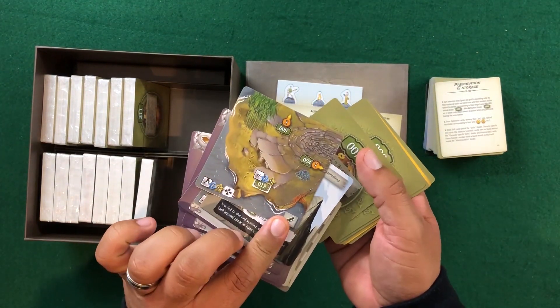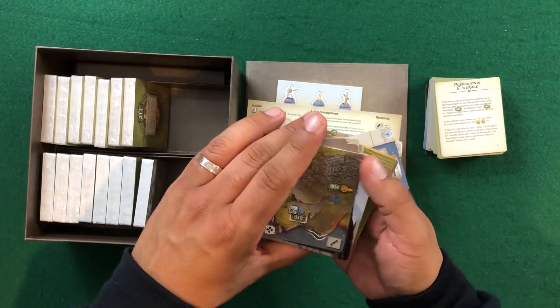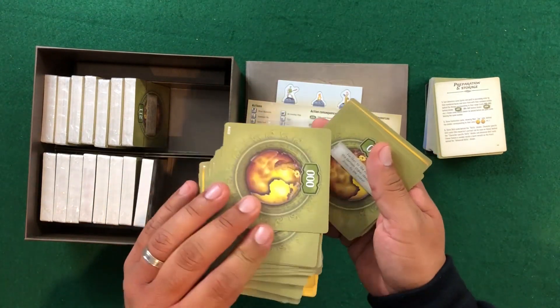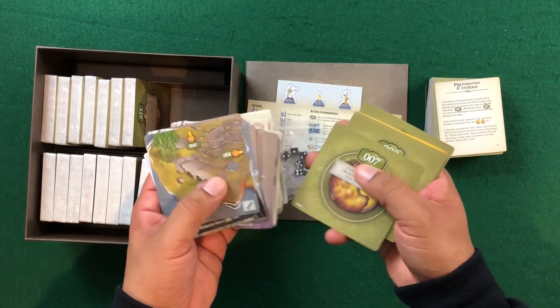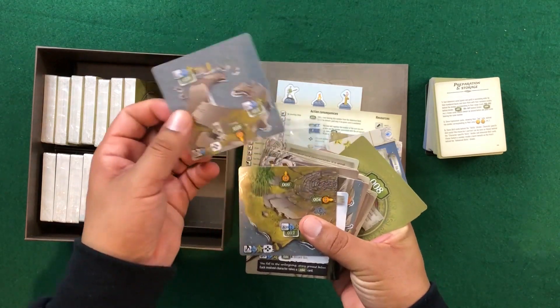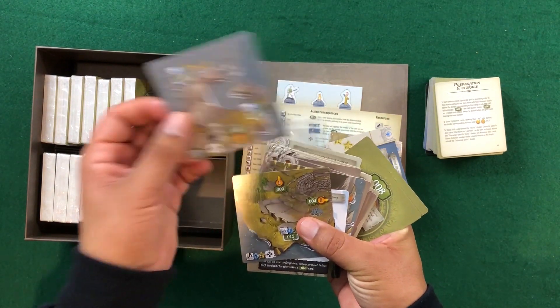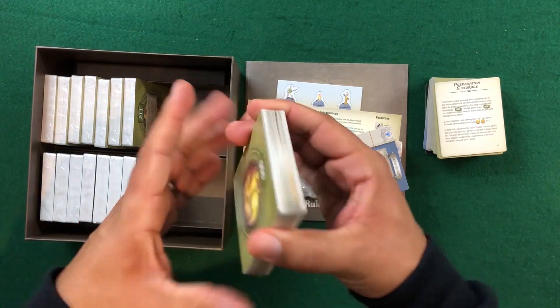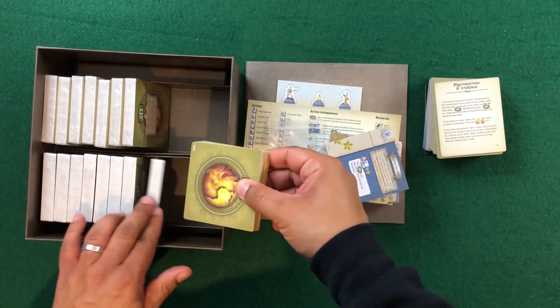And then this just gives us an example of the terrain as we're exploring this newfound continent. I don't want to reveal too much, but we'll just take a look at two of these cards — we're going to be laying these out to build a map. Not quite sure how these two fit together, but we'll find out when we get it to the table.